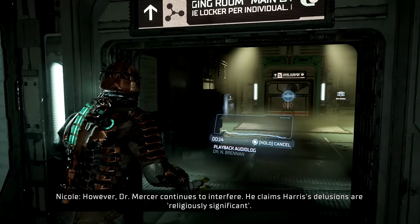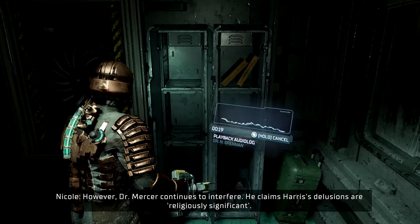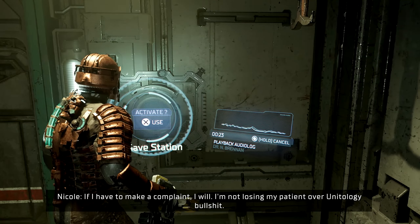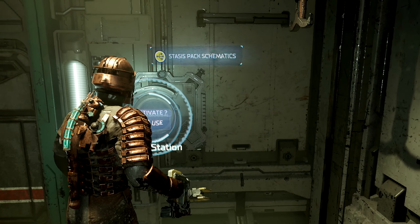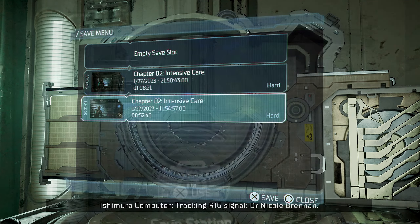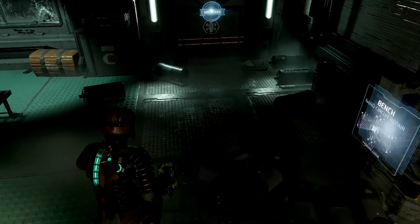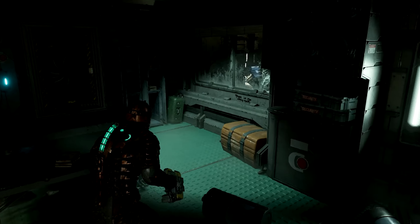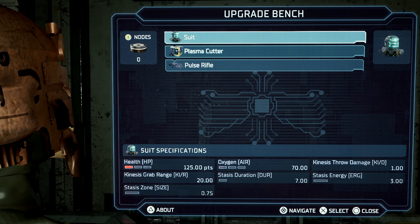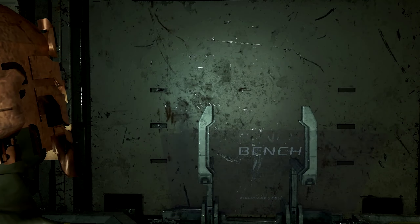There's a save station right there, I knew it. 'Solutions are religiously significant.' I can't open the lockers because items keep falling out — not losing my patience over Unitology, not again. We're gonna save and then load back in because this is — alright, let's try it now. Let's see. All right, okay good, bet. I don't have any nodes so I don't even know why I'm looking — I'm window shopping right now.